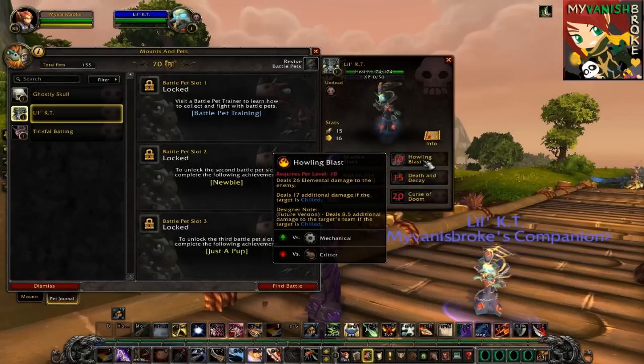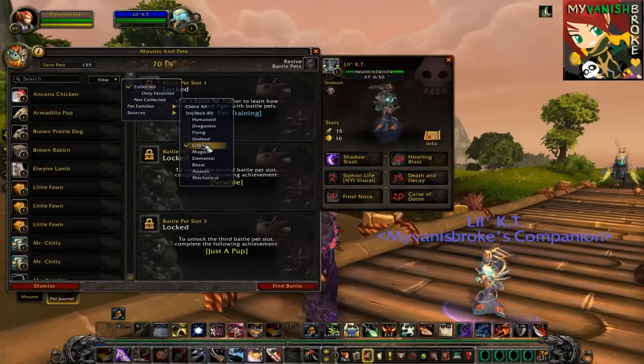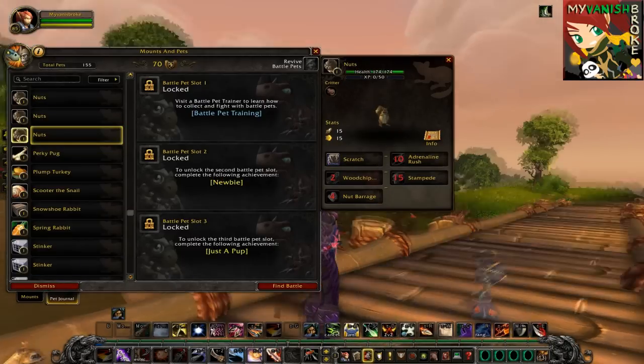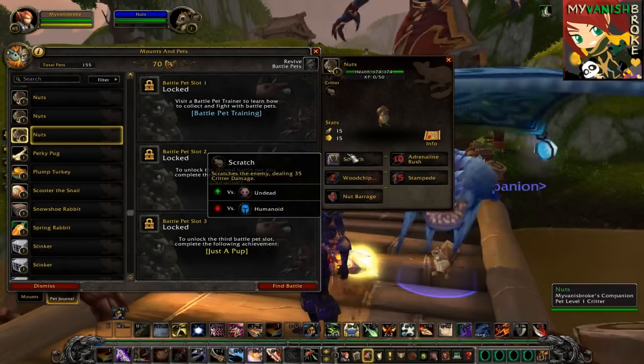Speaking of Critter, that's our next family to go over, and from this list I'll be picking this cute squirrel named Nuts. He's the 100-pet achievement reward, and he's pretty funny because sometimes he throws an acorn on your head and it dazes you for a few seconds. This little guy is strong against the Undead, but weak against Humanoid.